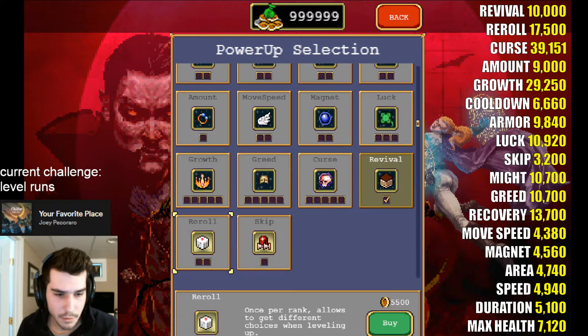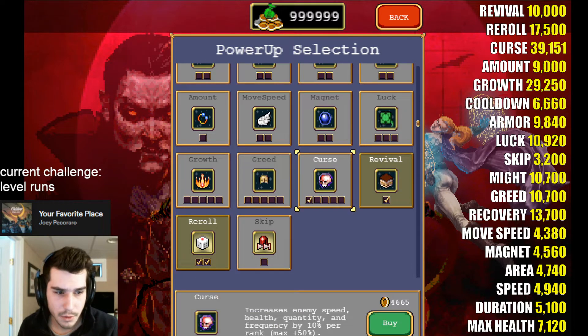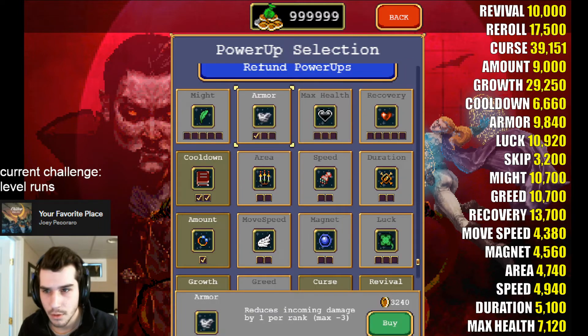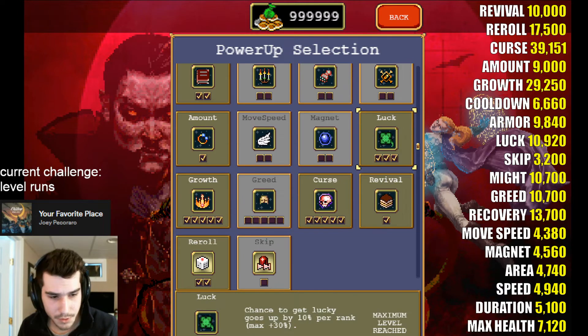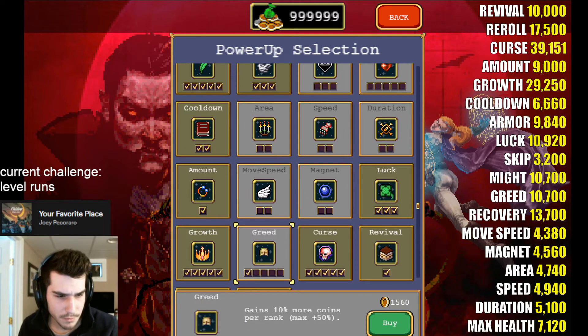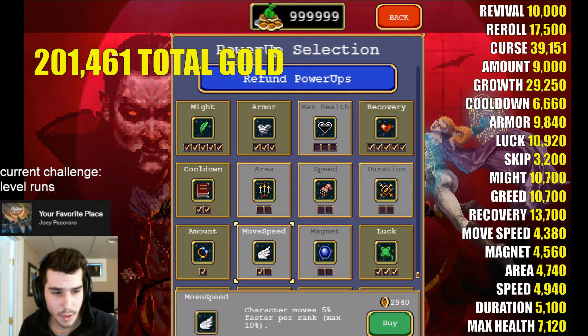So we're going to go with revival, reroll, curse, amount, growth, cooldown, armor, luck, now skip, then might, greed, recovery, and move speed.